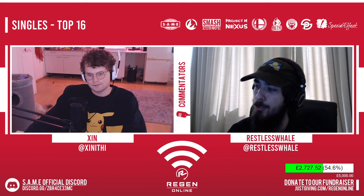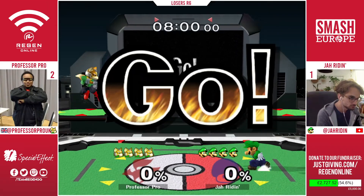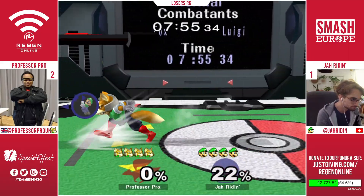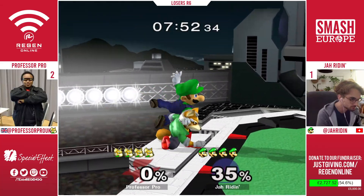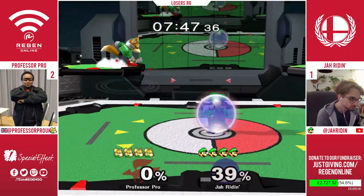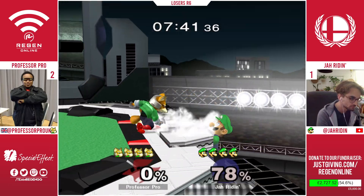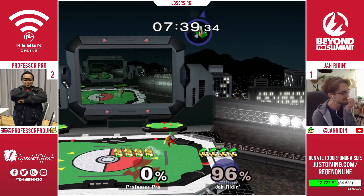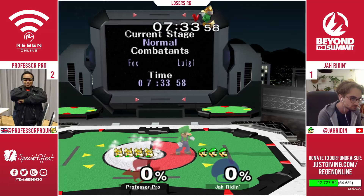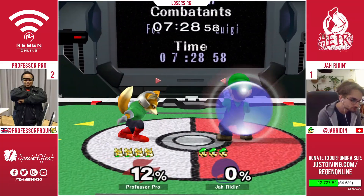He's gonna need to stay composed against Professor Pro's counterpick. Something like Yoshi's Story might be on the table, or FoD, though Yoshi's is somewhat risky. Pokemon Stadium makes a lot of sense too. You want the space of Dreamland against Luigi, but Dreamland is such a weird pick because Luigi will live long there and it's a nuisance to deal with. Professor Pro with a huge start though — 80% on Jar Raiden already on his first stock. The roll call-out must have been great because he's a full stock ahead without any percent.